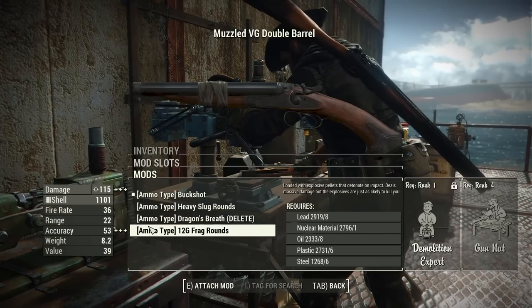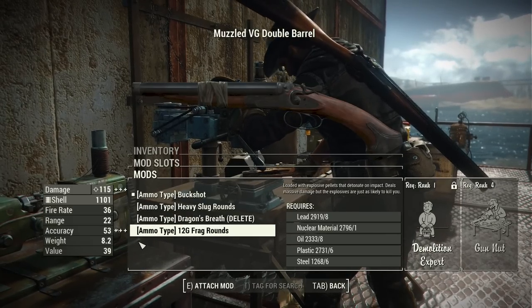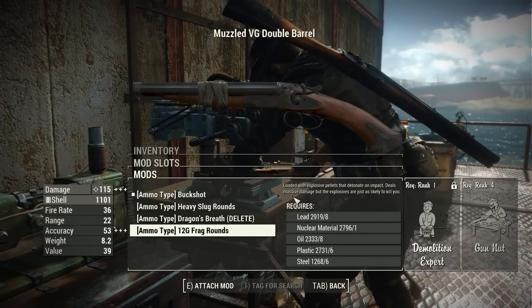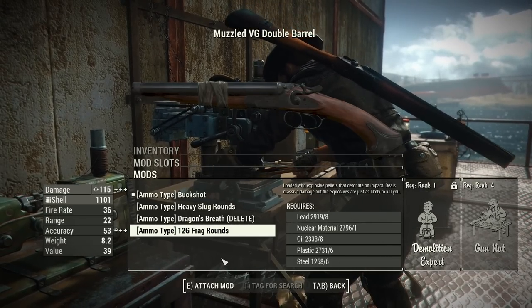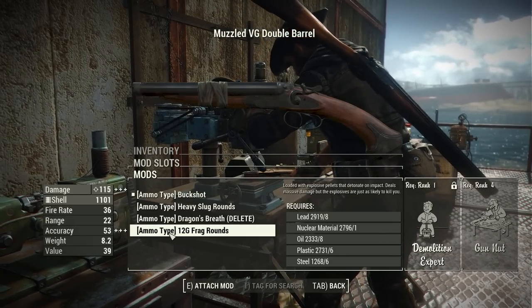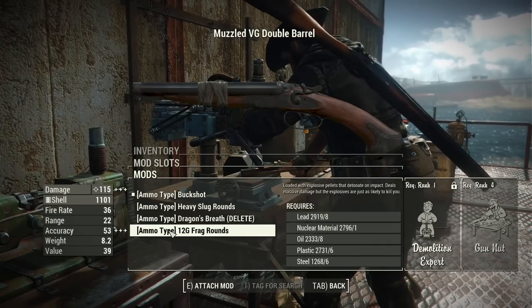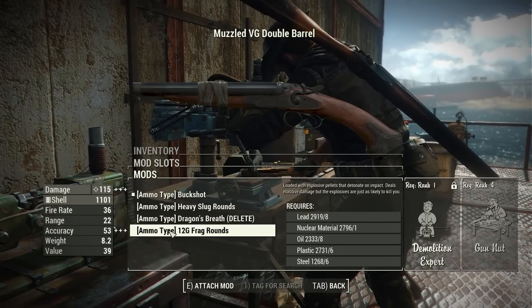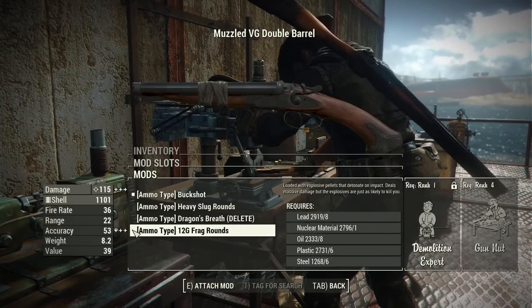Now the last ammo type is the frag rounds. I would expect that this would just be your standard buckshot with explosive rounds, and even the description would sort of give you that idea, but I think there is a small bug. There is only one projectile when I use these — it fires one single explosive round, almost like an explosive slug, which is fine in terms of gameplay, but I have a feeling that's not what the author wanted, so that may be fixed soon with a patch.